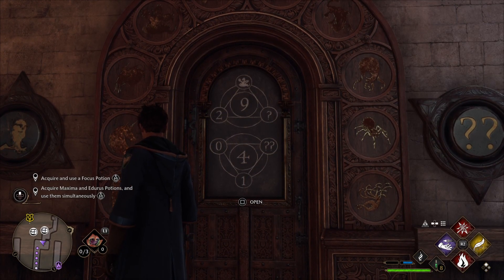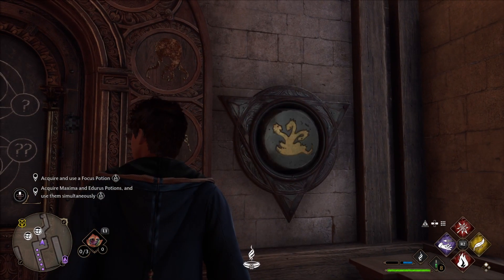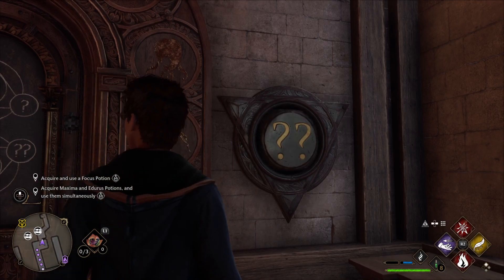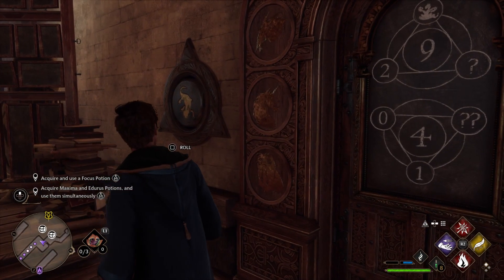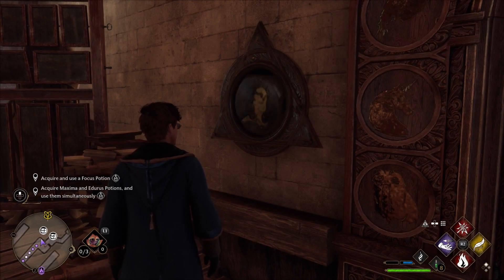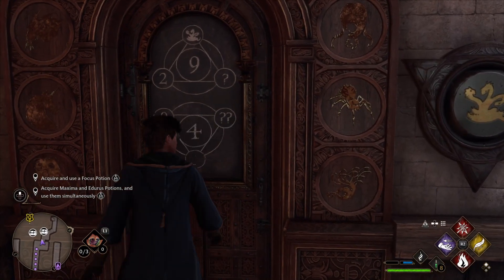Then for the second equation, we already have 0 and 1, so we need a 3, which is the 3-headed hydra or dragon — I'm not sure exactly what it is. Then just make sure it didn't roll accidentally — it did roll again, but then you can open up the door.